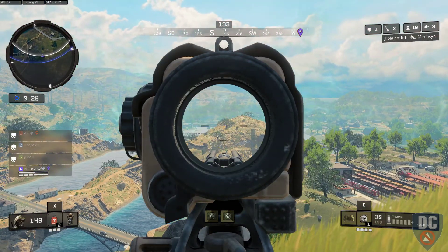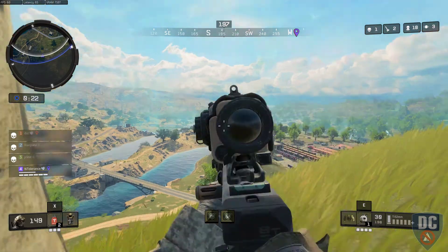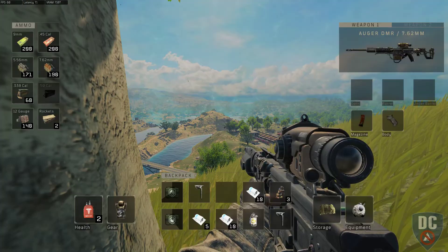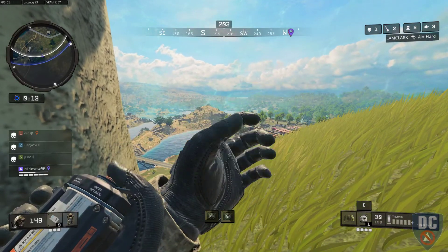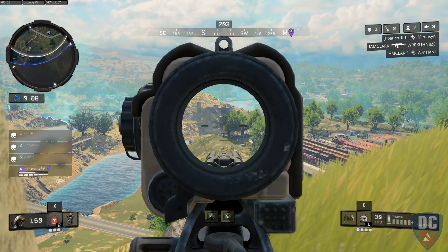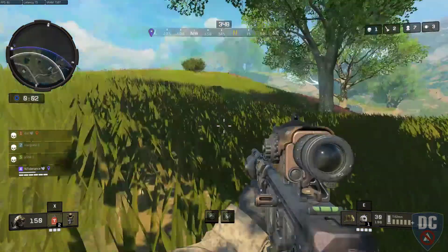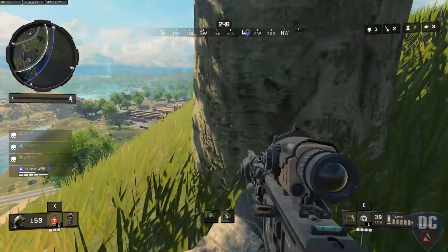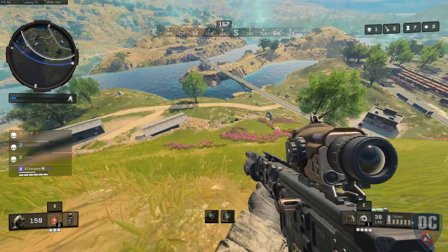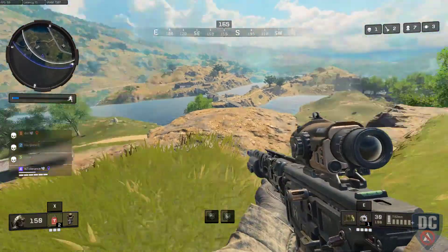That hill seems pretty busy. Circle collapse imminent, get to safety. Made that one point of health. Supply drop inbound.